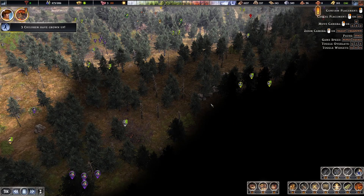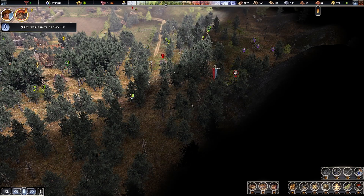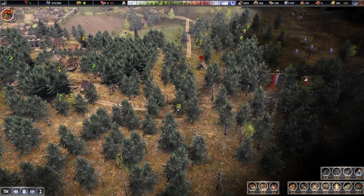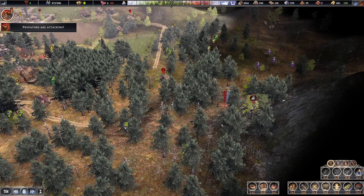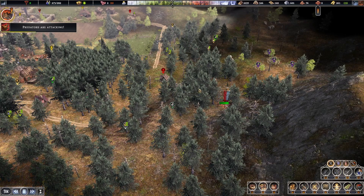Let's go ahead and set up some troops to conquer this wolf den here so we can look around safely. Here come the troops. Okay, that wolf den is gone. Now we just have to kill this wolf.